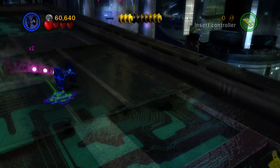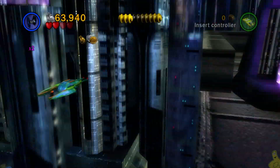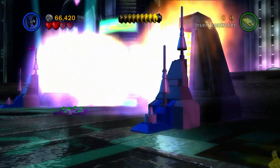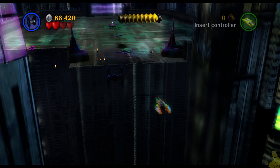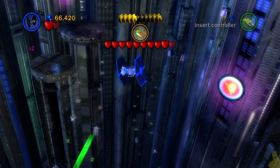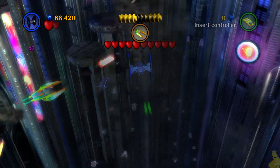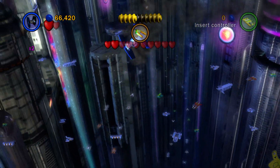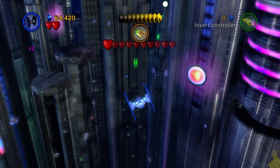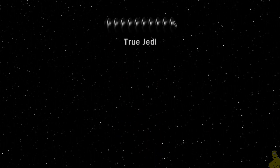We've got a couple more generators to take down and we are well above the true jedi requirement. Last but not least, we have to take out the runner - I believe it's Jango and the Slave I taking off right now. He's gone ghost - except not quite. We're going to shoot him and take him down. He's got a bunch of hearts so just focus on him - he's the green one streaking back and forth. Once you get that meter fully depleted, we head into the final totals.